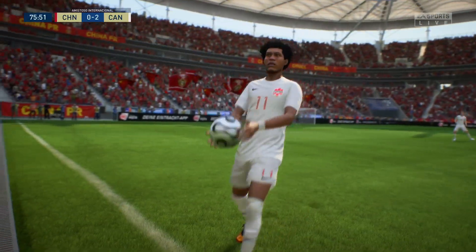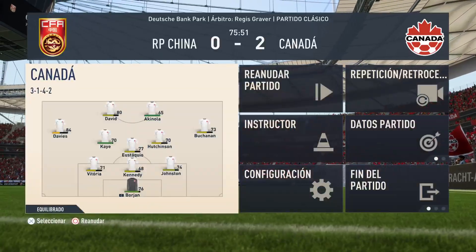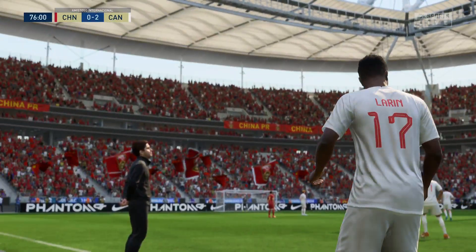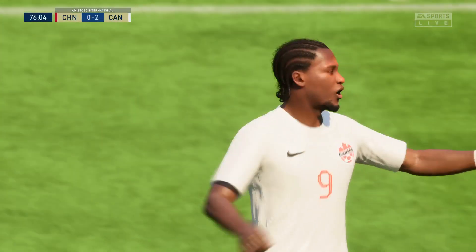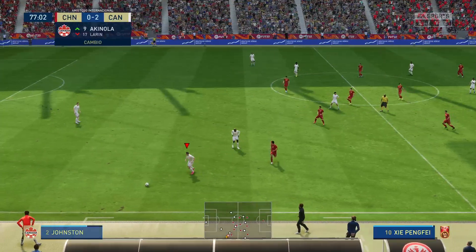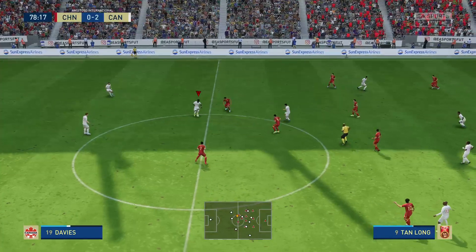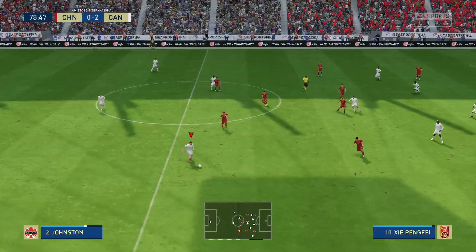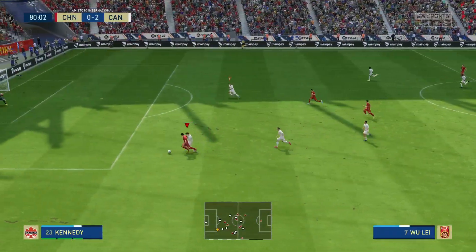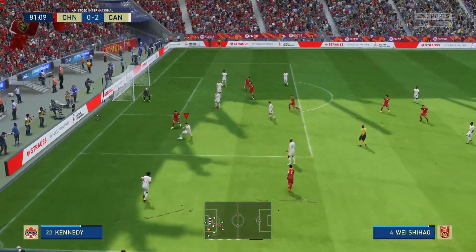He went strongly into the challenge. There's a throw-in and a substitution in the offing. Atiba Hutchinson. Johnston. Scott Kennedy. Vittoria, and the ball with Alfonso Davies. Johnston. Tejon Buchanan — counter-attacking very much an option. Defenders need to cover. Real chance — oh, a superb save! Top-class defending. Stephen Vittoria.